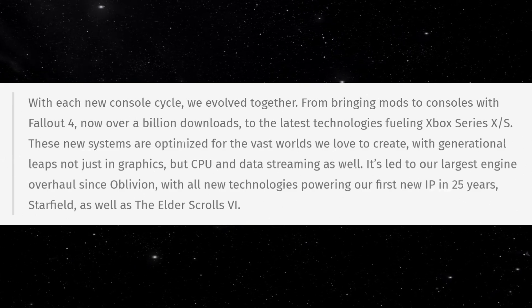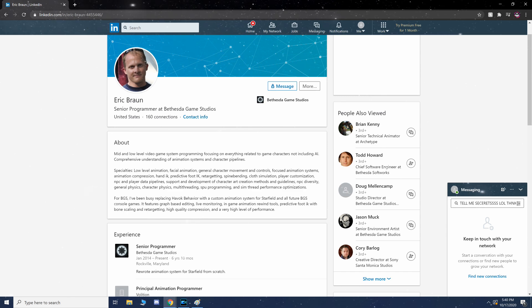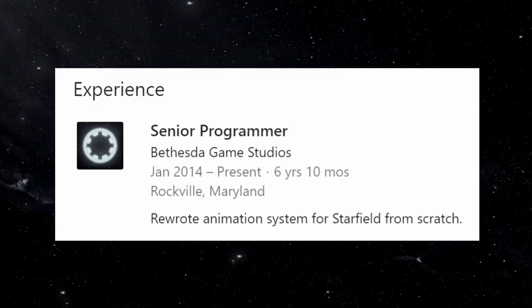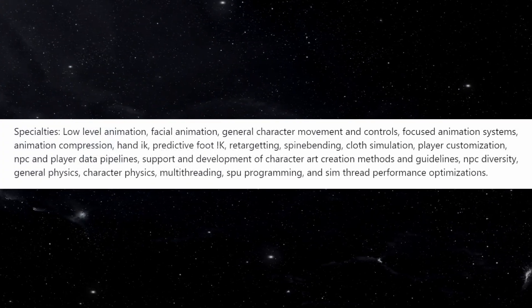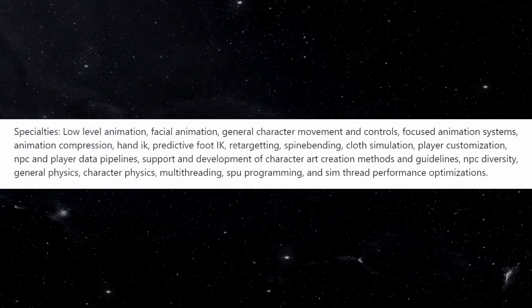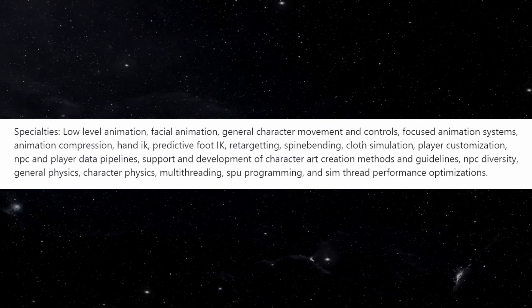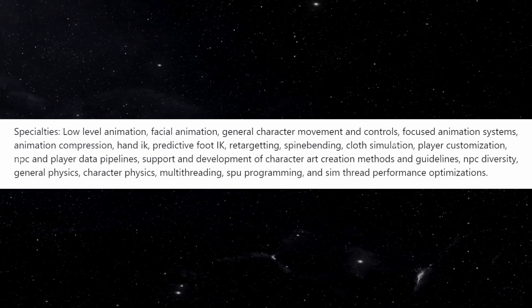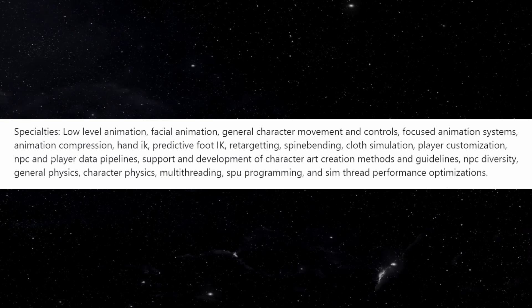The source of this discovery comes to us from Eric Braun's LinkedIn page. Eric is a senior programmer at Bethesda Game Studios and has been ever since January of 2014, so he is a long Bethesda Game Studios veteran. His specialties are actually low-level animation, facial animation, general character movement and controls, focused animation systems, and pretty much animation and movement — which is actually pretty interesting because that's something that Bethesda Game Studios kind of needed to step up in their recent games.